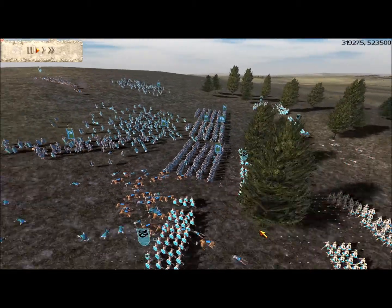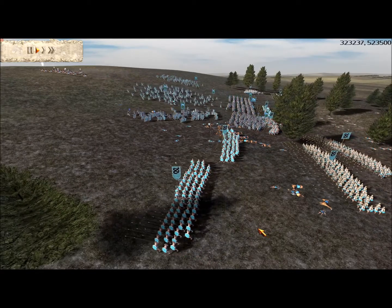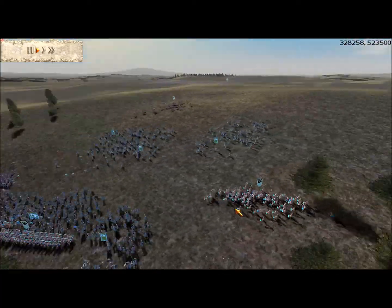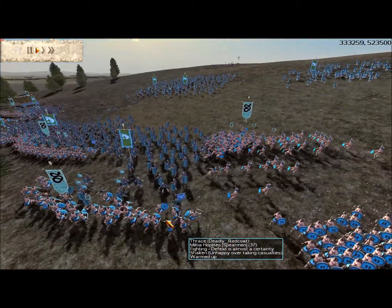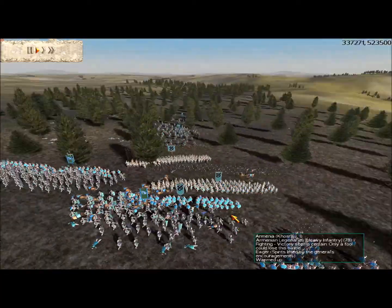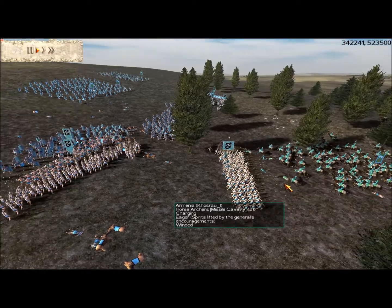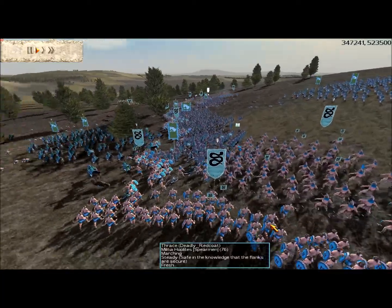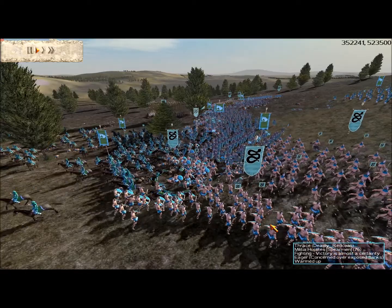Now the infantry fight is going to begin. I decided to keep on the advance and just surround his men. I've got my heavy infantry coming around so I can attack from the flank whilst they are being held in place by the militia. I've got the best units going in the best places. I turned around my general's unit to intercept their cavalry and get a few kills.